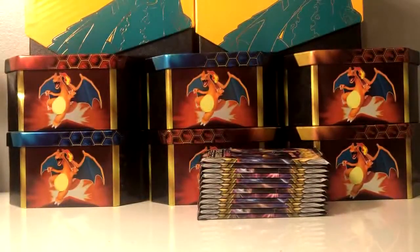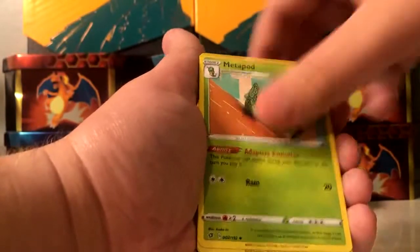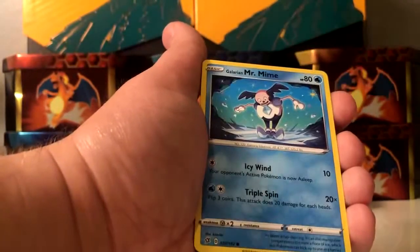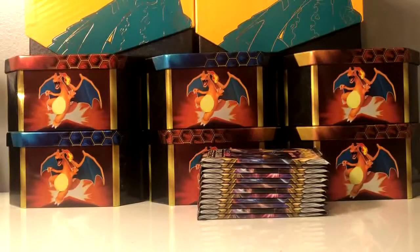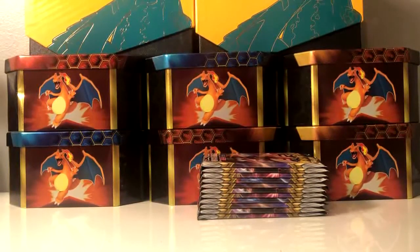Unfortunately nothing in that last pack — on to the next, zero ultra rares so far in part two. Let me know guys how many pulls you get in your booster boxes in general — what's the pull rate really in a box? Milk reverse, and Garbodor is the rare. I think lately you can get around almost 10 ultra rares close to that. I don't count holo rares, but I'm pretty close to 10 — lots of packs left still.